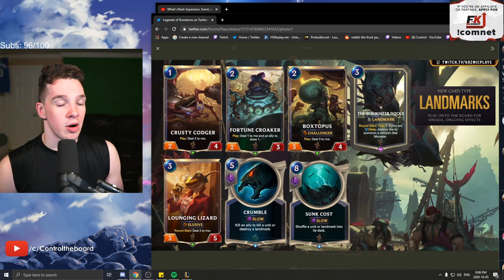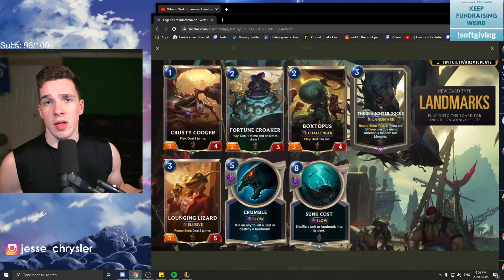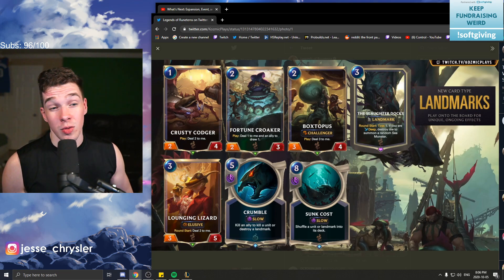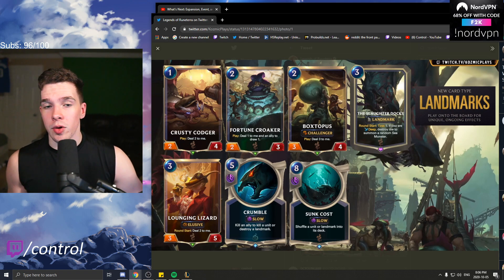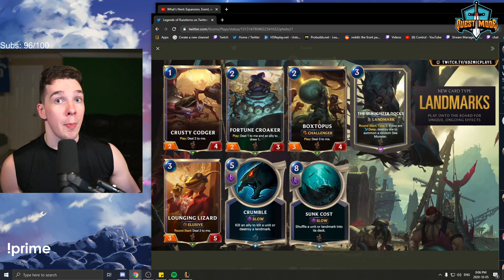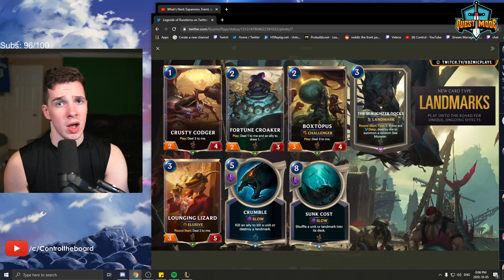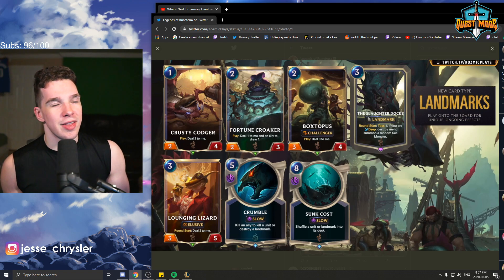Moving on to some Bilgewater cards also being introduced. A lot of these I'm going to guess are synergizing cards with Tahm Kench — I feel like he'll level up once he's seen allies take X amount of damage or survive damage a certain number of times. That's what they're alluding to with all these 'deal damage to myself' type cards. Cards like this also work outside of Tahm Kench — they will level up Swain, for example. So if you're running Bilgewater plus Noxus Swain TF right now, these are definitely decent cards to throw in. Box to Puss, for example, is two mana, three-one with challenge — a very powerful unit that can level up your Swain. You also have elusive tech with Longing Lounge as a three-mana, three-five elusive that deals two to me.